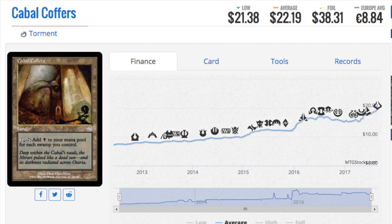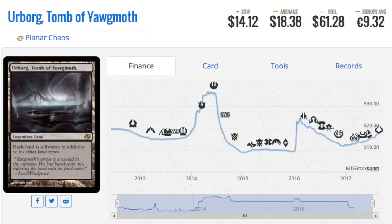There's another black land not on this list that I want to briefly mention — it's called Lake of the Dead. I currently own one copy. It's a great card, and it's interesting that out of all the old cards spiking in price, Lake of the Dead has not yet, which doesn't make sense to me given what else is going up.